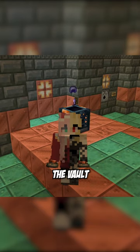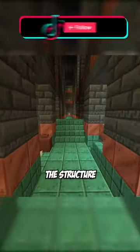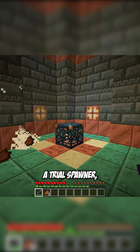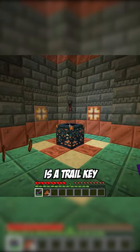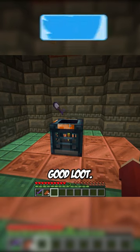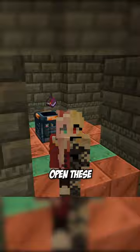Mojang just released the vault, which can be found in the trial chambers — the structure set to be added in 1.21. When defeating a trial spawner, one of the drops is a trial key, which can then be brought to the vault to be opened for some pretty good loot. What makes these unique is that everyone can open these instead of just one person getting the normal chest loot.